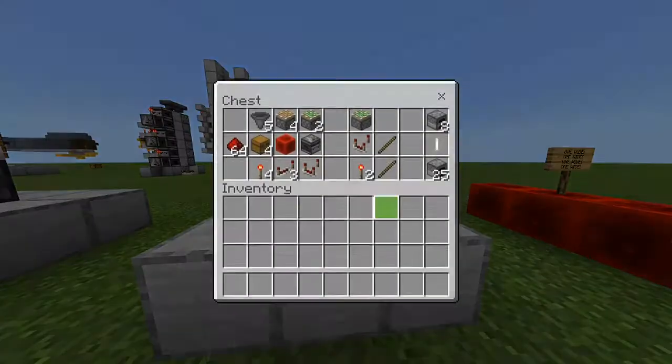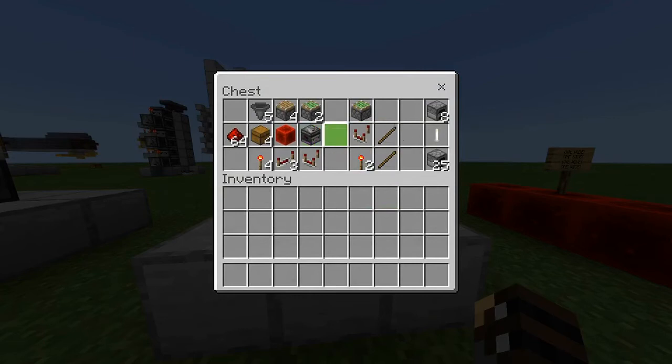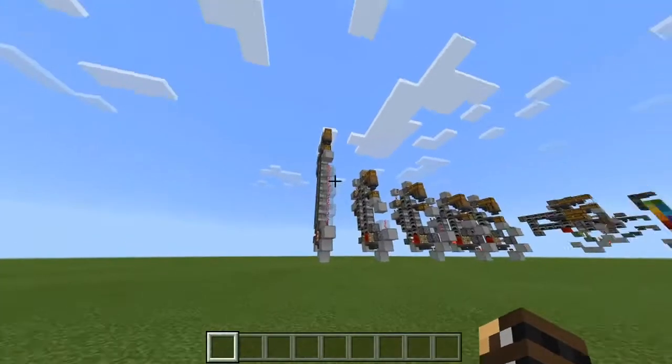The supply list really isn't that big: you only need 1 observer, 5 hoppers, 4 pistons, and 2 sticky pistons. This design needs a small modification depending on whether you want an even or odd number of furnaces. For odd numbers you need the components on the left, and for an even number — such as 8, which I'd recommend for most players — you'll need an additional sticky piston, comparator, and 2 torches. This works for 8 to 25 furnaces. Once you have all your materials ready, let's begin the build.